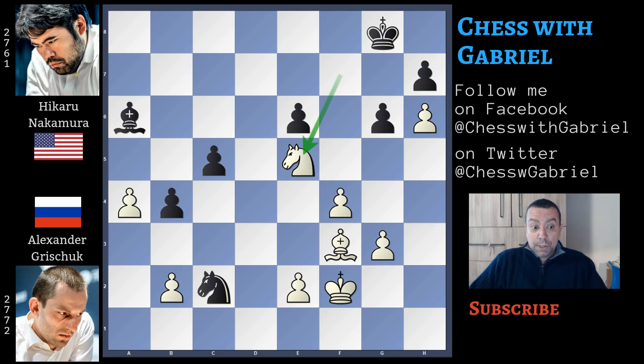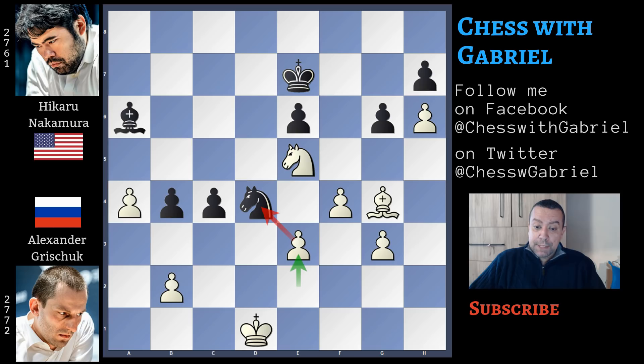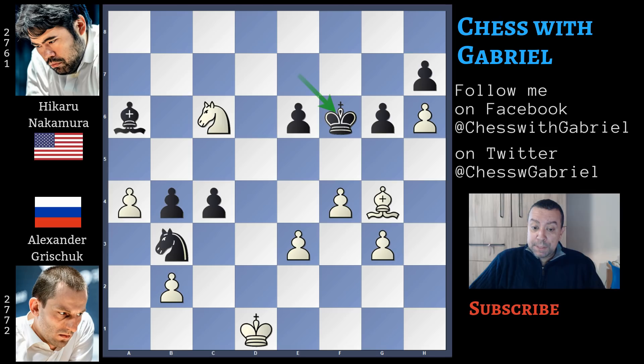Nakamura plays where he is stronger: c4, a good move. Bishop to g4 attacking the weak pawn and knight back to d4 protecting the pawn. King to e1, king to f8, king to d1 — the king moves toward the queen side — and here comes king to e7, and this is a mistake. Grishuk continues with e3 first against the knight. The knight moves to b3. In this position white plays a good move: knight to c6 check, king to f6, and knight captures on b4 against the bishop.